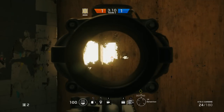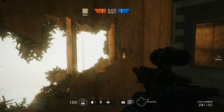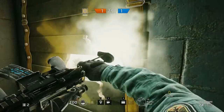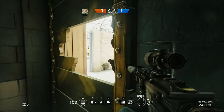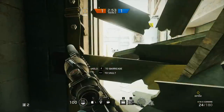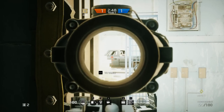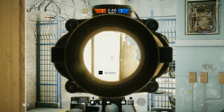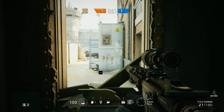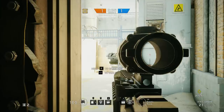You could also use the south spawn peek we covered earlier for this spawn as well. For another option, head over here and punch out the left side of this window — not the right side, because then people coming this way will see you. Hover right here and people who go around the gate on the backside will be easy to see and you can get a headshot.